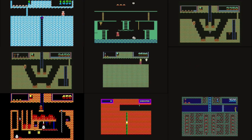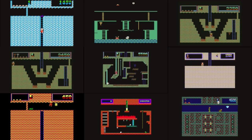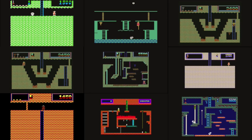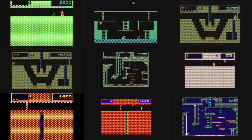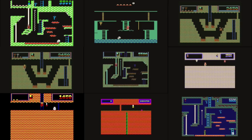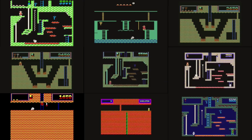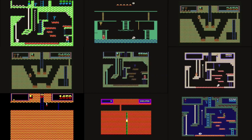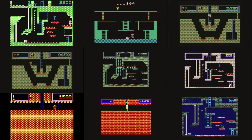Montezuma's Revenge came out in 1984 on all these different systems. It was programmed by Robert Yeager, who was only 16 years old when he created it, published by Parker Brothers — who we all know from Monopoly and so forth. Of course Montezuma's Revenge ties to when you go down to Mexico and drink the water. All these came out then, but in 1988 it was published for the Sega Master System, which had better graphics and sound, and you'll see that in the last one on the bottom row.